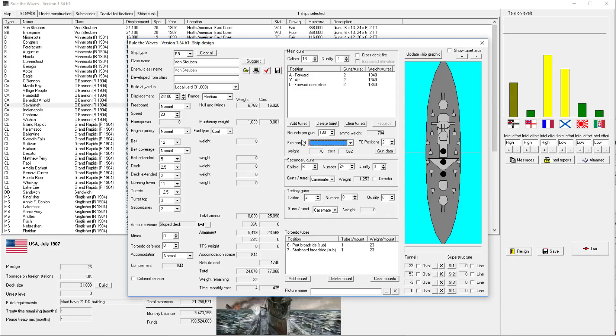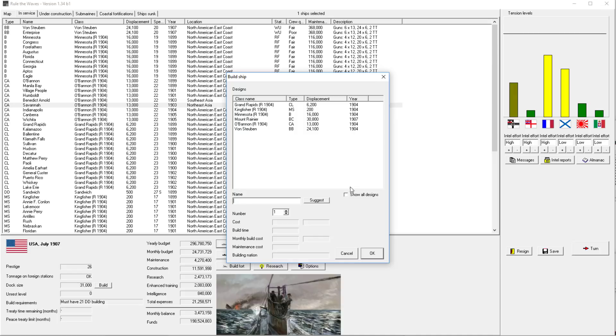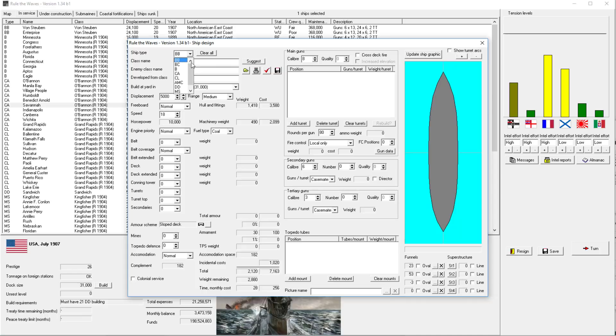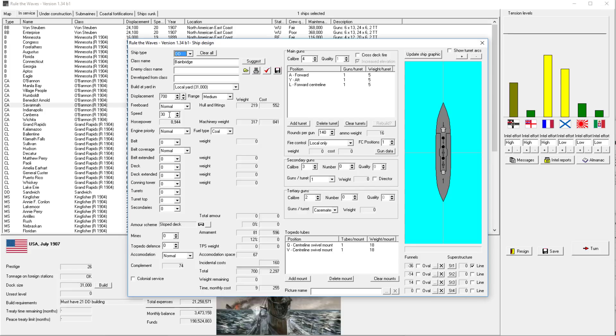Just the one lonely destroyer design down there. This is one of the great things about the game - it does sort by the second most recent sorted column as a second priority, so we sorted by year and then by type. That's really nice. One destroyer to rule them all. Let's design a ship. This can be oil firing, so let's remove this forward centerline because we have super firing anyway.